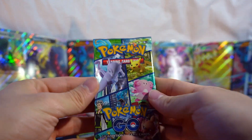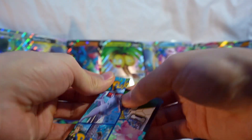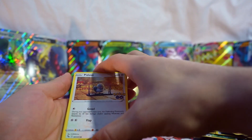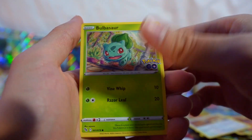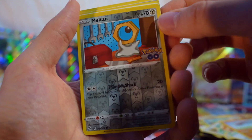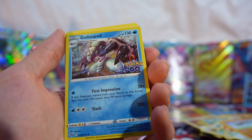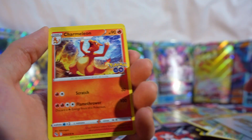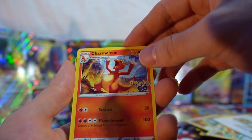Last pack - come on! Please, one full art - are there even any Pokemon GO full arts? I don't know. There's the code card. We got Bidoof, Bulbasaur, Squirtle, Beedoof, Onix - the reverse is Moltres - and hollow Galarian Slowpoke. I don't know what gen that's from but it's definitely a newer Pokemon, maybe the past five years. Charmeleon, Pupitar, and Candela is the last card.